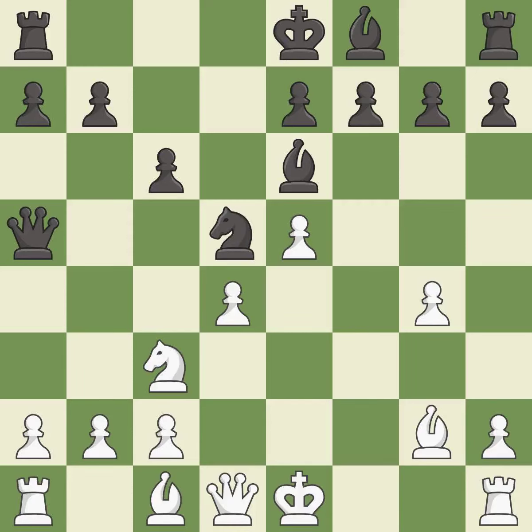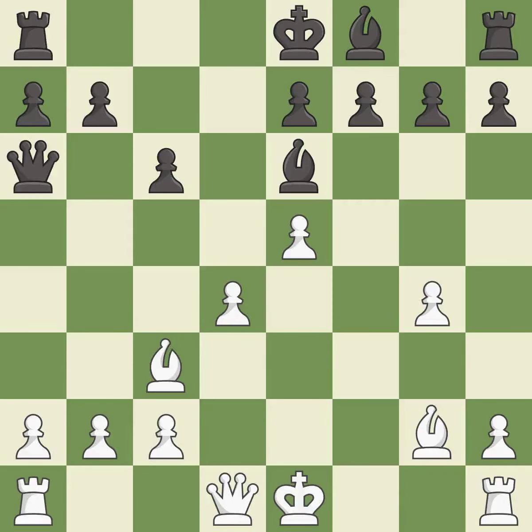This threatens to reveal an attack on a pawn — it is a miss. This protects the attacked knight and threatens to reveal an attack on a queen — it is best. This reveals an attack on a pawn — it is best. Recaptures — it is best. This prevents the opponent from castling, which generates tactical opportunities by keeping the king in the center — it is good.